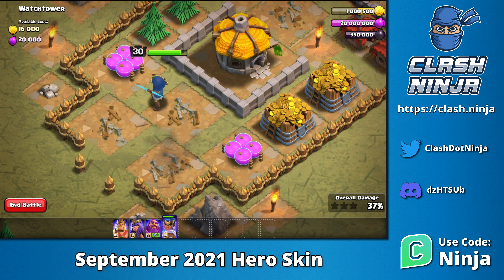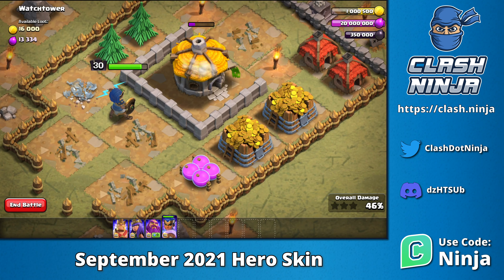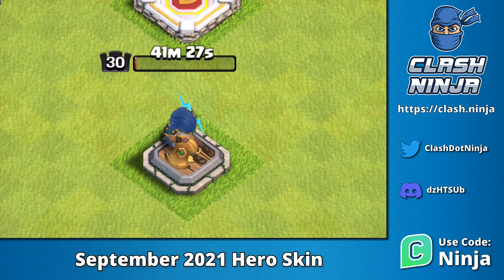She'll power through this base differently to the other heroes as she'll target the defences first. Triggering her ability, we see her shield tear through the remaining structures. When she is recovering, she sits on her altar.